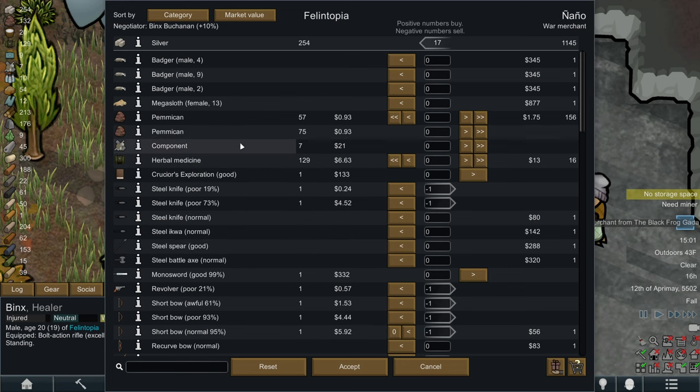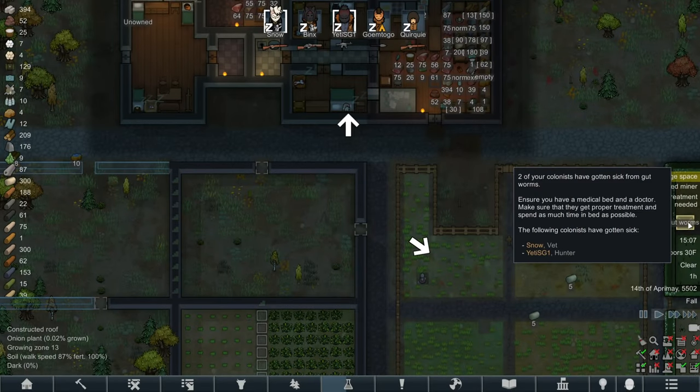We've got enough medicine. To make a bit of money we can get rid of a bit of pemmican - we're only going to get 140 silver for it, but you know it's better than nothing. Oh no - Snow and Yeti have got gut worms!